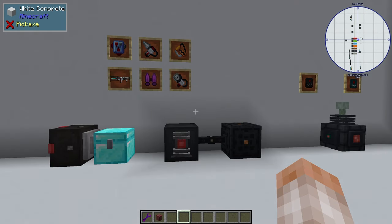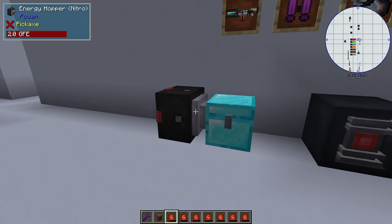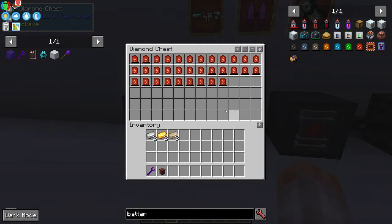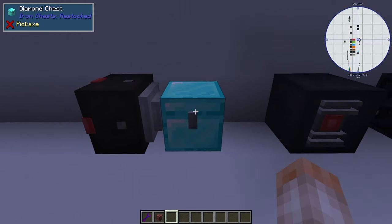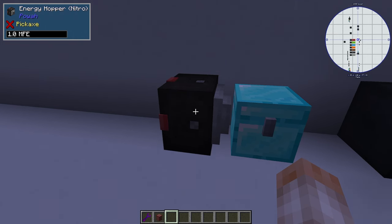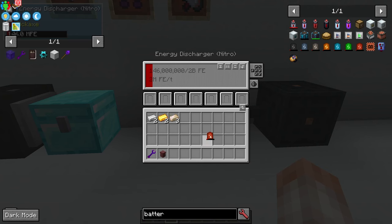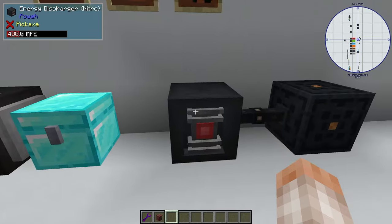The energy hopper takes energy and puts it into items inside a chest to charge them. So if you go out mining or use a jetpack and want to charge everything at once without flipping items in and out of small charging slots, just put everything in a chest and the energy hopper pointed at that chest will charge all the contents — it just needs a constant energy source. The energy discharger takes energy out of batteries and pipes it into another source or its internal buffer. So if you insert a battery, it starts draining it and increases the buffer, which you can then send elsewhere.